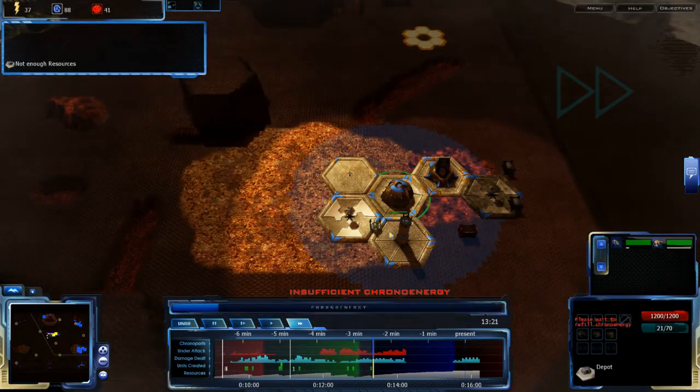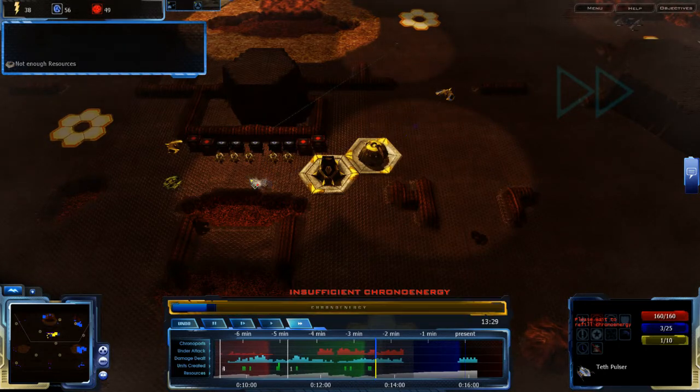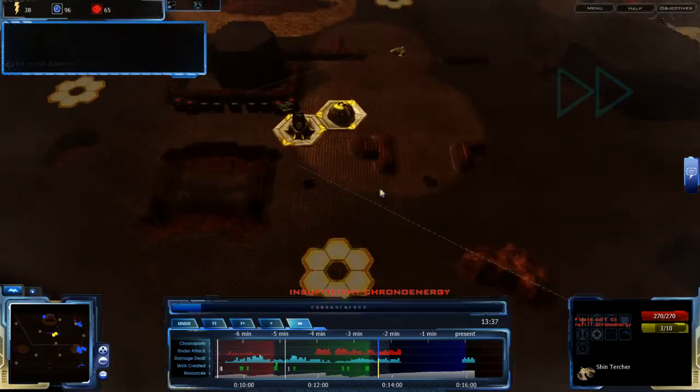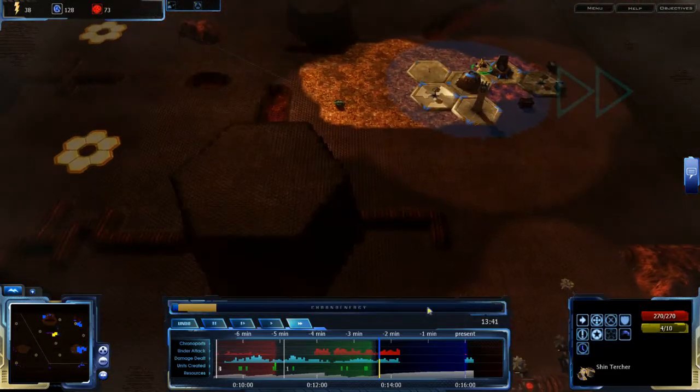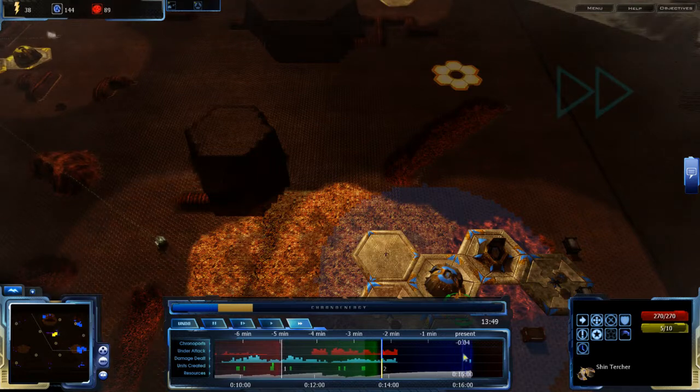Zion Pulsars — those things are handy. I haven't built one of those yet. Teth Pulsars are also useful, especially right now where I'm being attacked heavily by air. A Teth Pulsar would be most welcome. And Nagel is, by the way, synchronized with me right now.